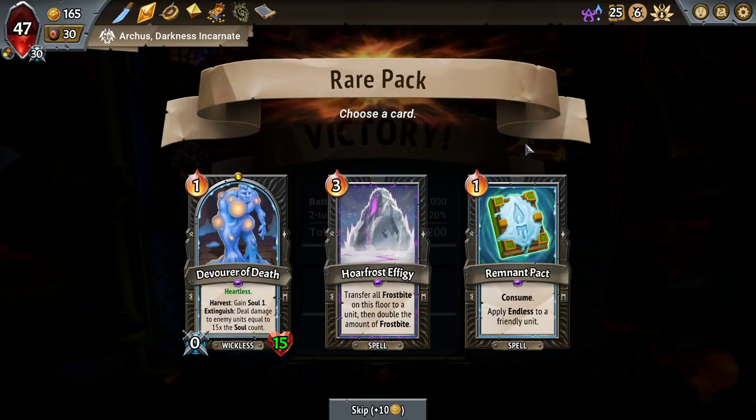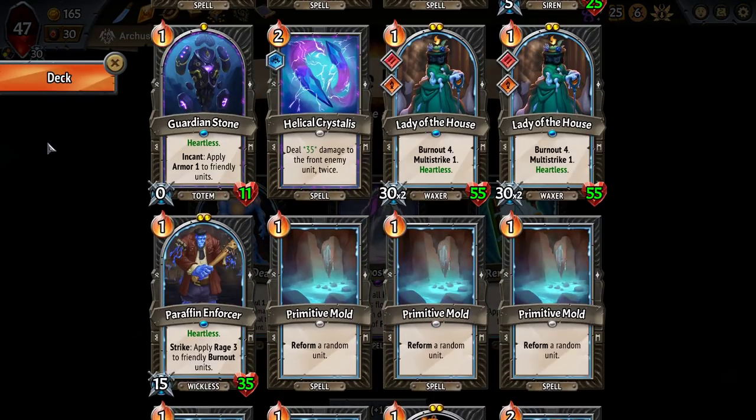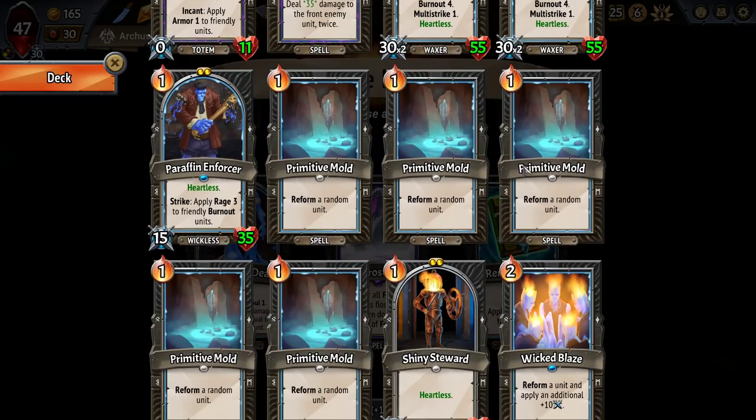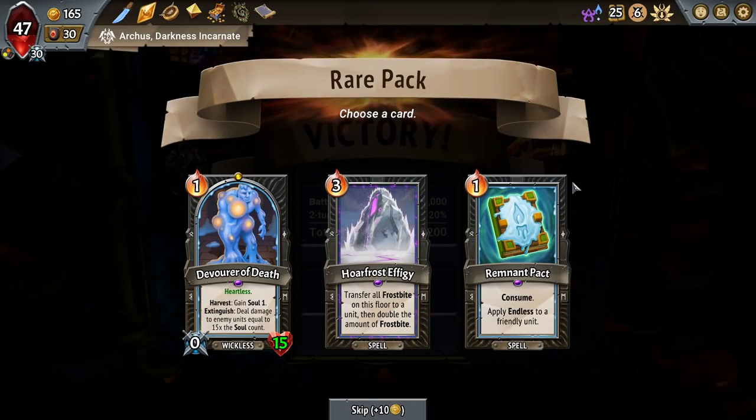Endless on a friendly unit basically says: if you mess up, don't. I don't think we have the ability to cut the rest of the Primitive Molds from the deck, so I don't think that's actually useful for us.